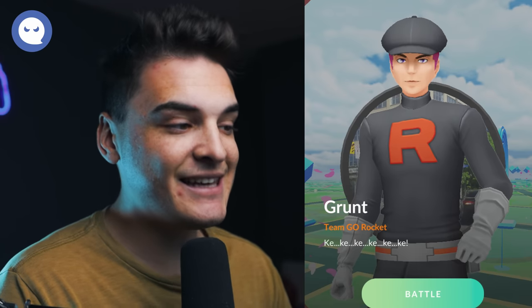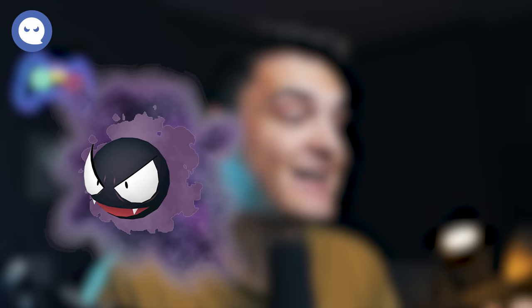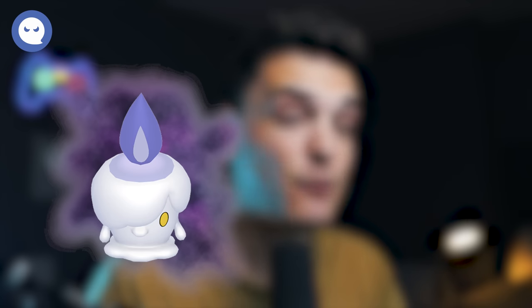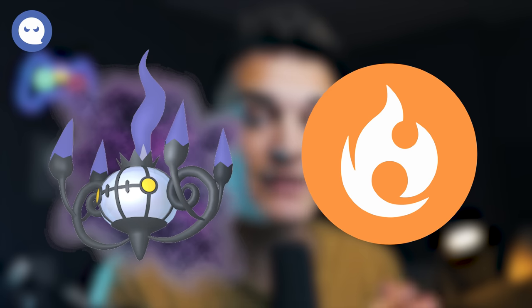The Ghost Grunt says 'Ki ki ki ki ki,' and has two potential new Shadows. Encounters include Shadow Gastly, Shadow Litwick, or Shadow Shuppet. This is a great Grunt to go after because Shadow Gastly into Shadow Gengar is a good Ghost-type Raid attacker, though it will die pretty fast. Shadow Litwick is apparently pretty rare, but evolving into Shadow Chandelure makes it one of the best Ghost-type and Fire-type Raid attackers in the game right now.